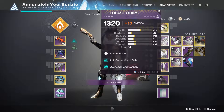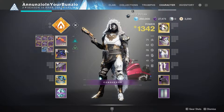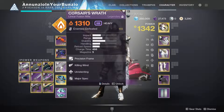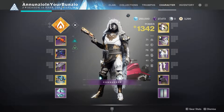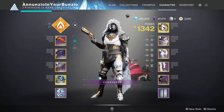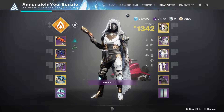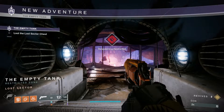We're using the Crucible Survivor's Epitaph, Eternal Blazon, and Corsair's Wrath linear fusion rifle. I've been really enjoying linear fusion rifles for burst DPS on champions, especially overload champions. Alright, I hope you enjoy the gameplay. Empty Tank master lost sector, doing it on my hunter.